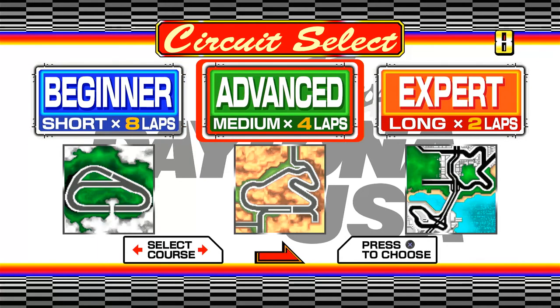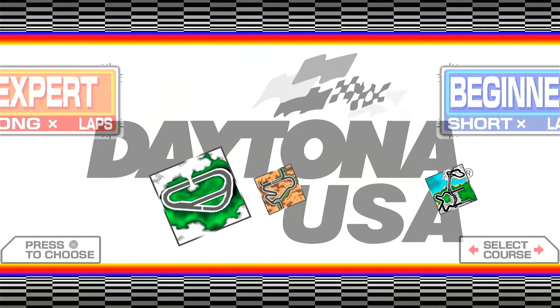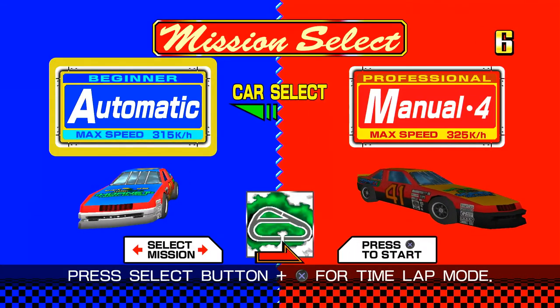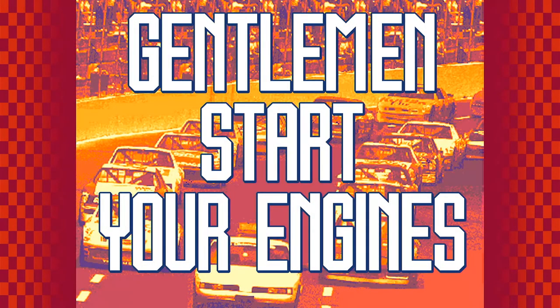Please select a racehorse. Let's go — Beginner. Let's go. Please choose manual or automatic. Gentlemen, start your engines.